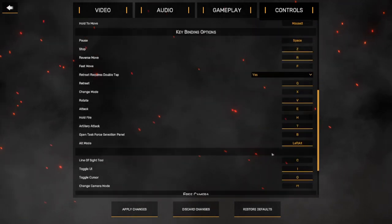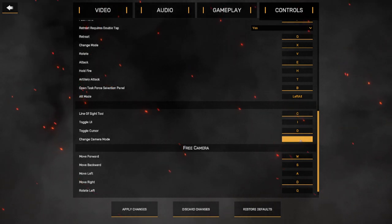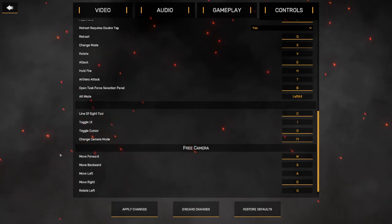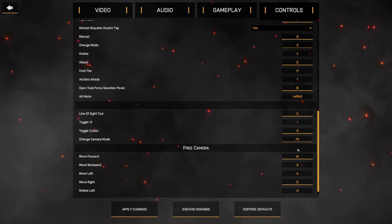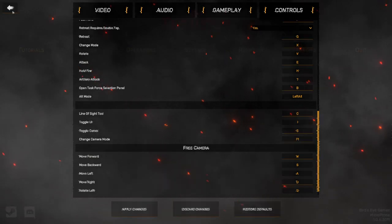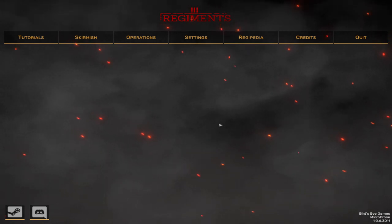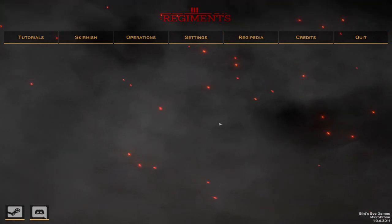Next, you can also change the free camera. I believe this free camera is now rebindable. So let's hit F1 because that's what I know it as. If you want to change that to F2 — look at that. Fun new feature that you can utilize. That's most of the quality of life changes in the menu. Those are all highly requested, and every single person in the community that was voicing their opinion wanted those changes.